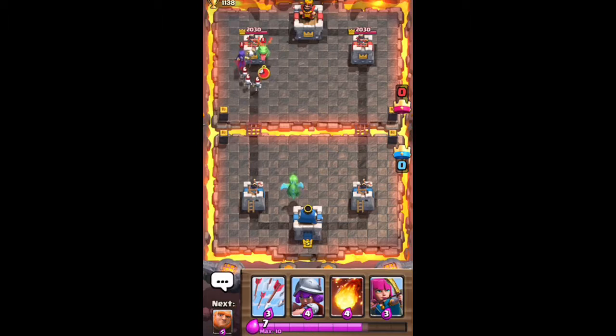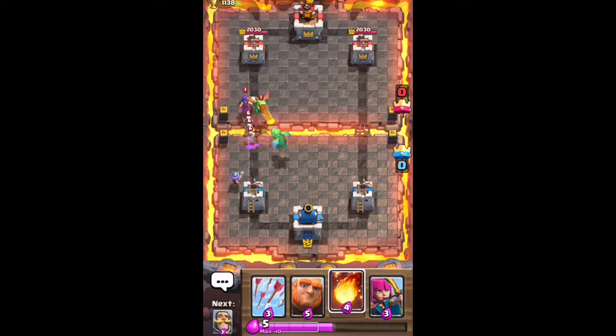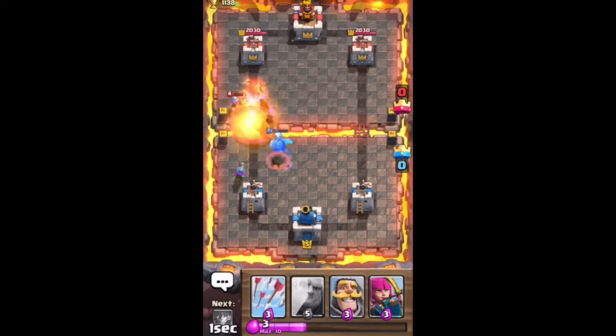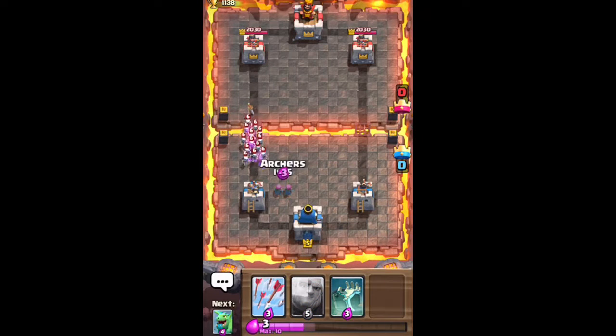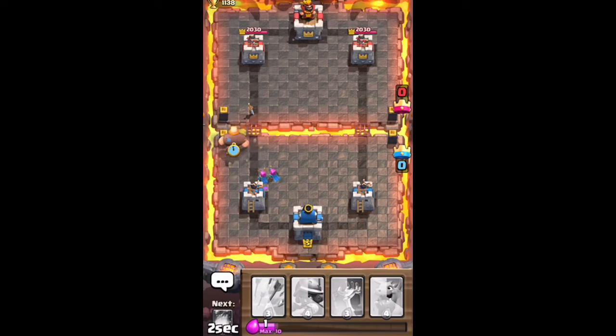He plays a witch in the back with a baby dragon — that's nine elixir right there, so I have eight elixir on the field. He drops a musketeer and I drop a fireball for a positive elixir trade. I have a knight and a musketeer on the map and he counters pretty well with a valkyrie, so I'm thinking okay, this guy kind of knows what he's doing. He drops a skeleton army at the bridge, which was again a noob move. I drop some archers to take that out because I want to save my arrows for a possible goblin barrel.